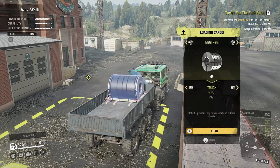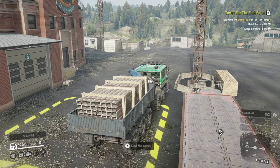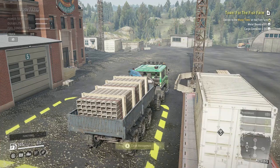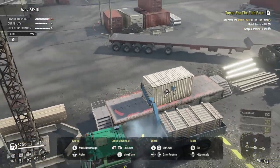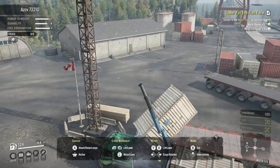In this video we are going to be doing the tower delivery for the fish farm. We need metal beams and a cargo container, so we'll put that on the loading platform, start the engine, open up the crane, and head to the fish farm which is fairly close to here.